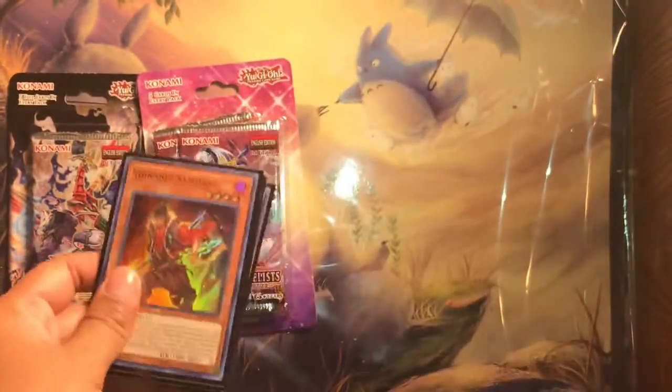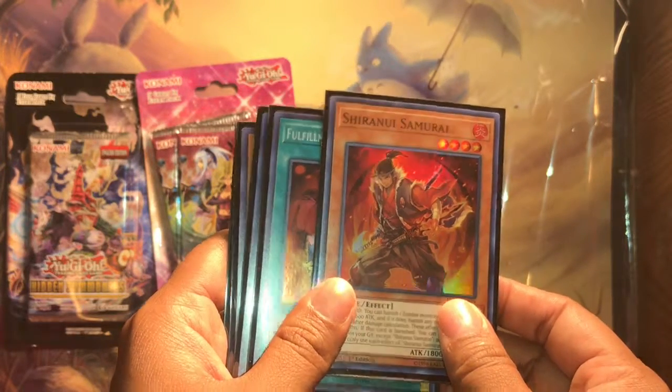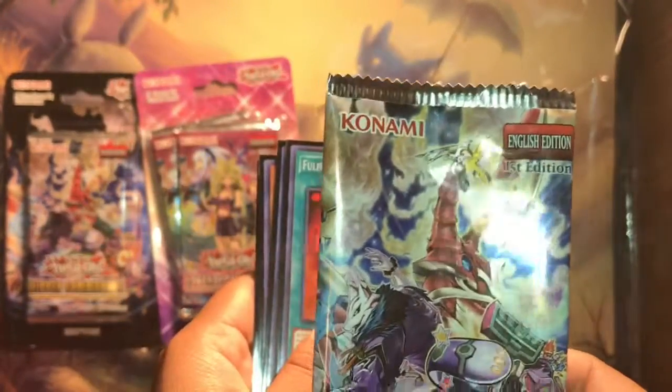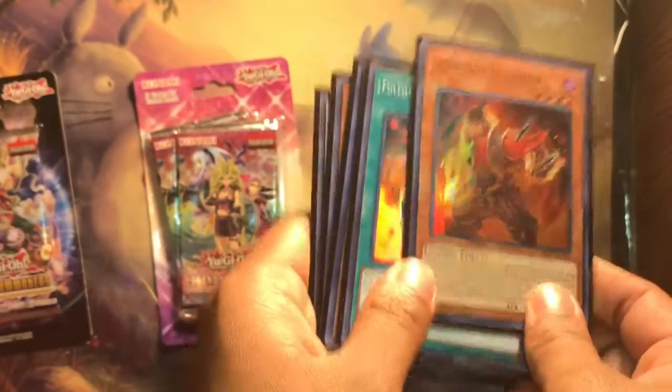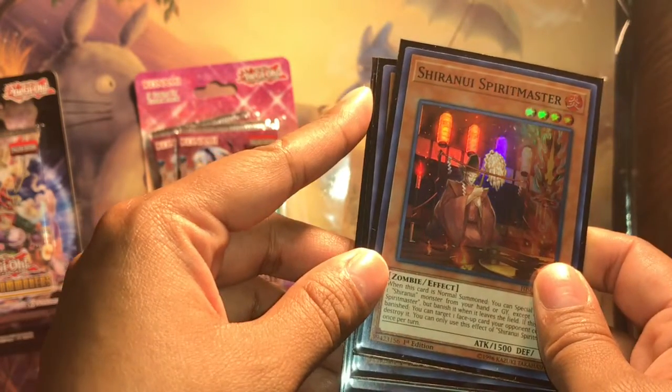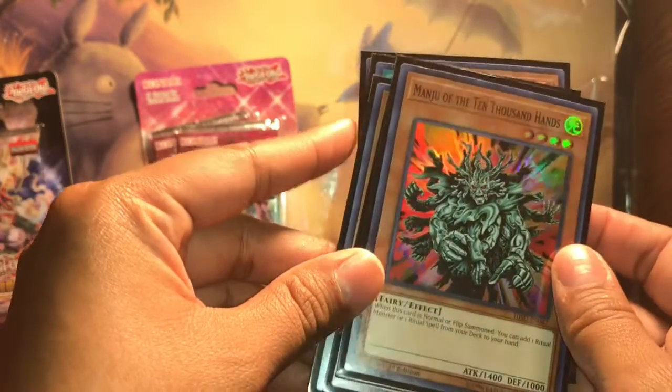For the packs that are already open, I'll just show them really quickly. I already put them in a card sleeve so you guys wouldn't see them. So here's the Hidden Summoners. I was able to get Chiranao Samurai. The Hidden Summoners has five foils in every pack. So here are the five foils: Chiranao Samurai, Fulfillment of the Contract, Chiranao Spirit Master, Manju of the Ten Thousand Hands.